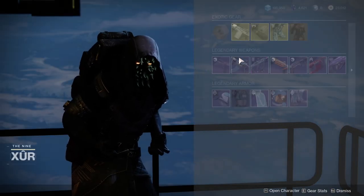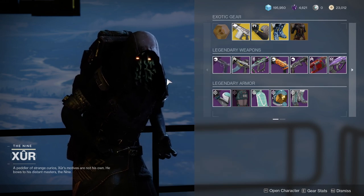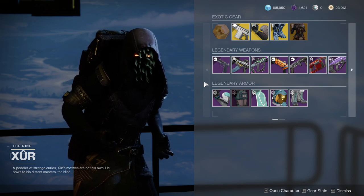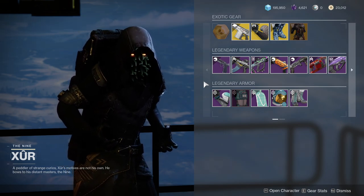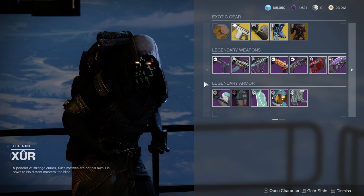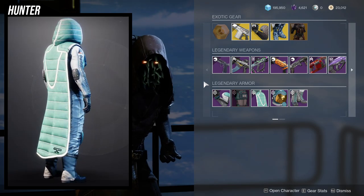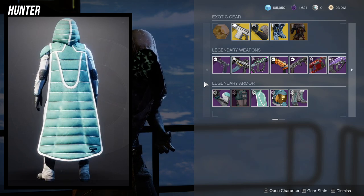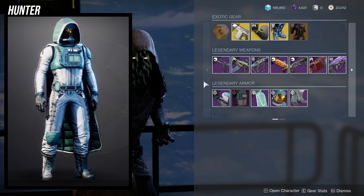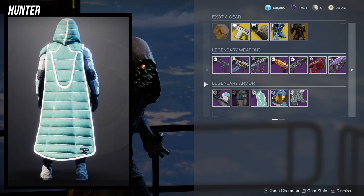Xur is in the hangar, currently selling the Titan armor set from vanilla Destiny 2. Last time we saw this armor it was in Season of the Lost. I really like a lot of these sets — specifically for the Hunter, the helmet is really good and the chest piece is great if you want an astronaut look. The boots are also pretty good. I'd probably stay away from the arms and the cloak, but if you have enough, just buy them all — you might never know when a piece looks really good with a certain armor set.